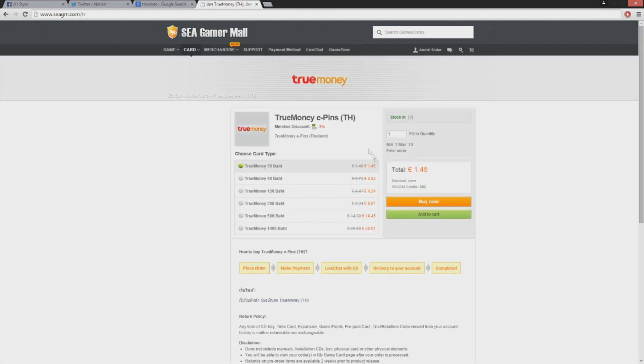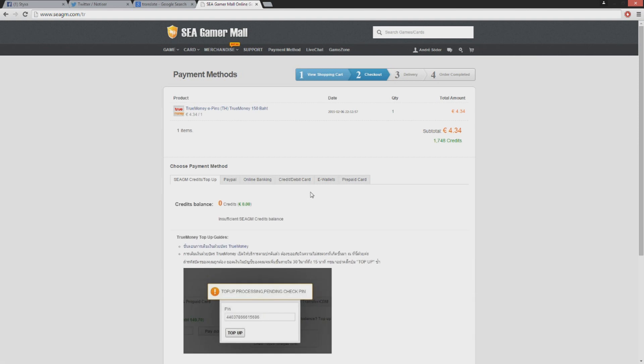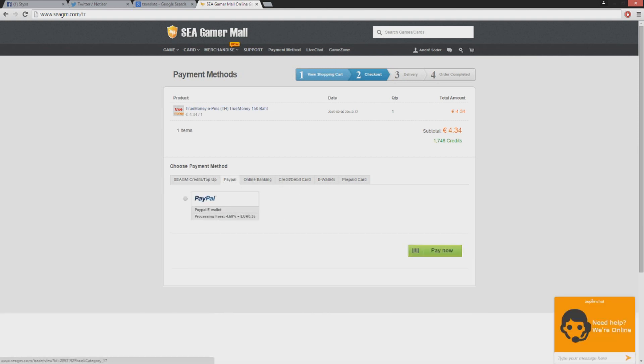You go over here and this is where you buy baht — you migrate your money to baht. I want to purchase 150 baht, so we press Buy Now. Then we go to PayPal and pay now.